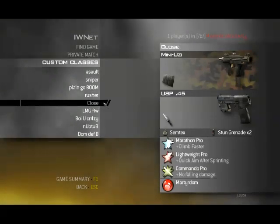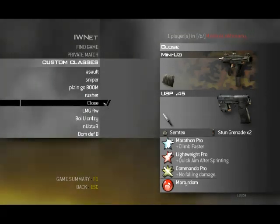My close quarter combat class. I have a Mini Uzi — I don't know why, but I like it. A USP45 with tactical knife. This is basically just my knifing setup. Before you go hating on me because I use Commando Pro — it's for fall damage. And don't tell me Commando Pro makes me launch from like 10 feet away, because it doesn't. Not with a tactical knife, anyway.